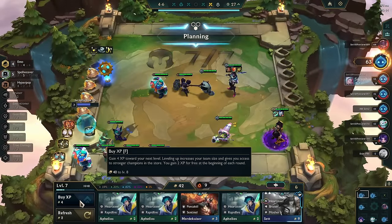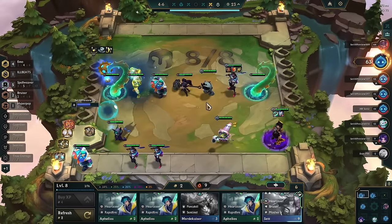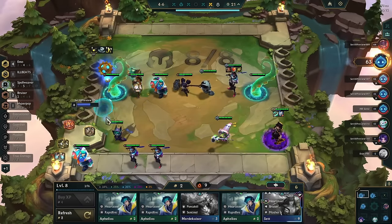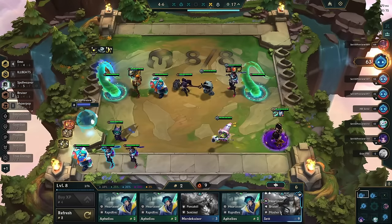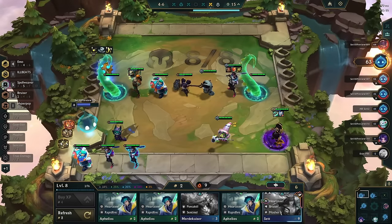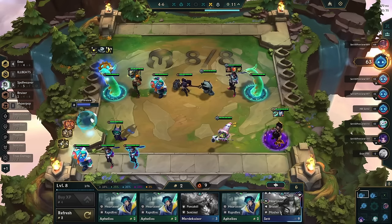First up, let's address the depressed elephant in the room: the interaction based around target dummies and Ilaoi tentacles. The rule set for death mechanics in TFT used to be quite simple. If a unit is on your board and you can move it before combat starts, then it can trigger any death mechanics. There are some exceptions, of course, but we will go over them later.